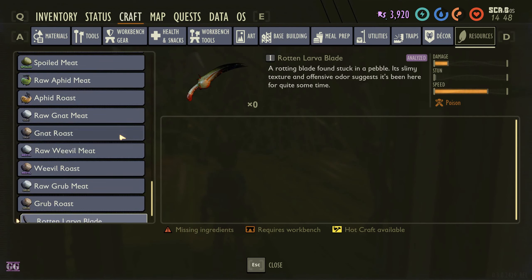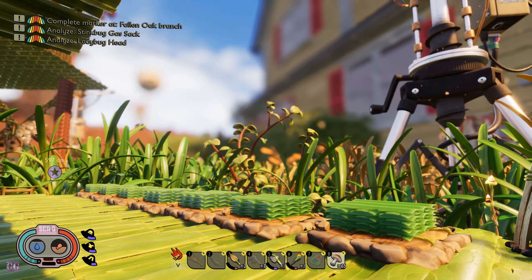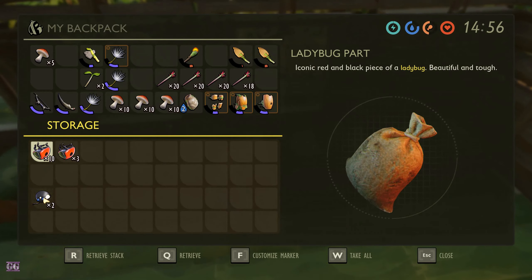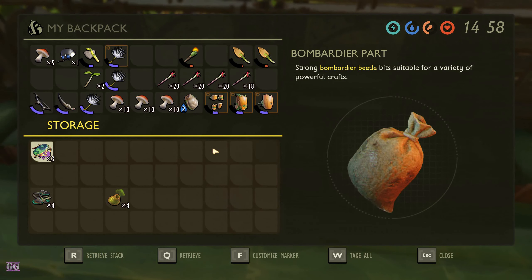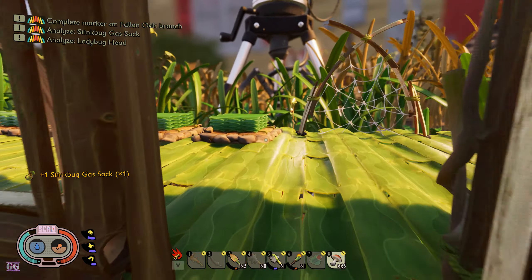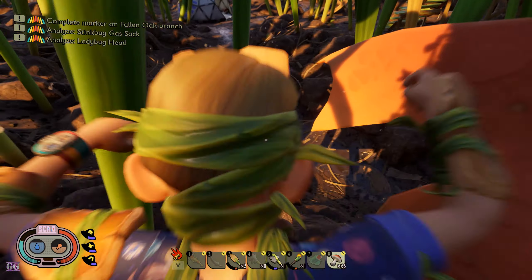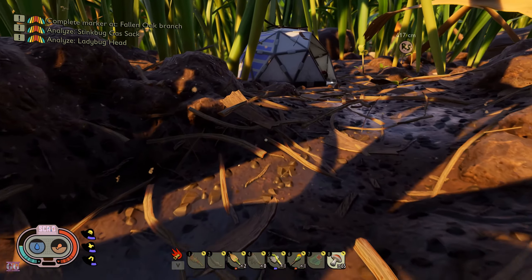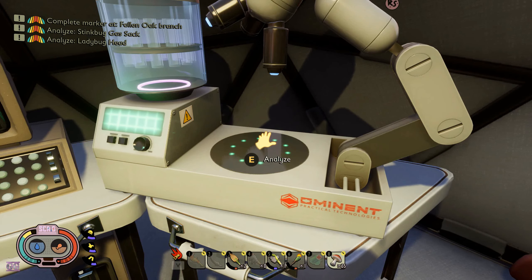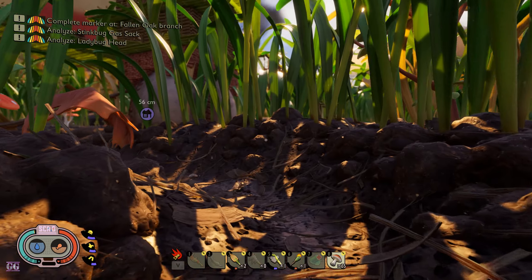The rotten larva blade did not last long - it only had a few uses, so it's nice for early game. Let's analyze: bug gas sack and ladybug head. We already did those so I don't know why the marker doesn't go away. I also logged in with my Microsoft account connected to Xbox Live, and now we can actually log bugs in-game.